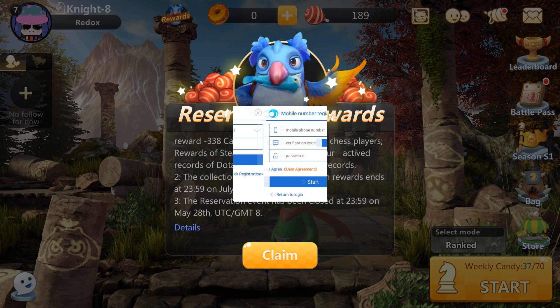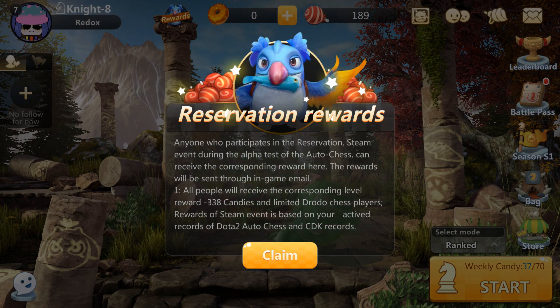Go ahead and press 'Quick Registration.' You're going to need a cell phone because you'll have to put in your cell phone number, and then they'll send you a verification code. Type that code in, press 'Send,' put in a password, and make sure you agree. I'm going to do all of these steps and show you what happens next.